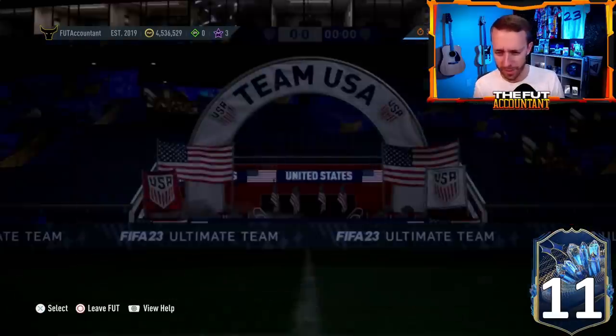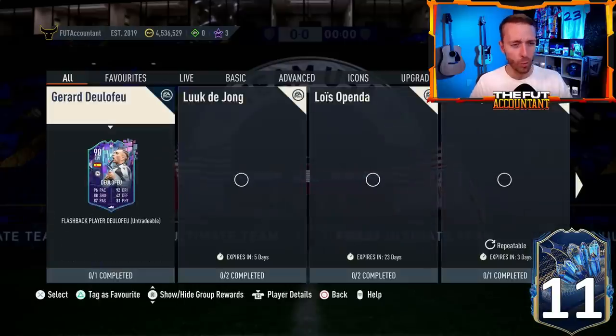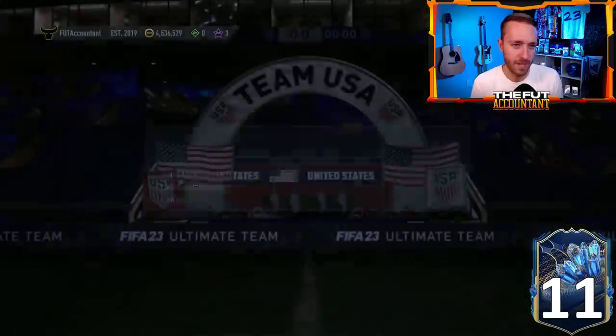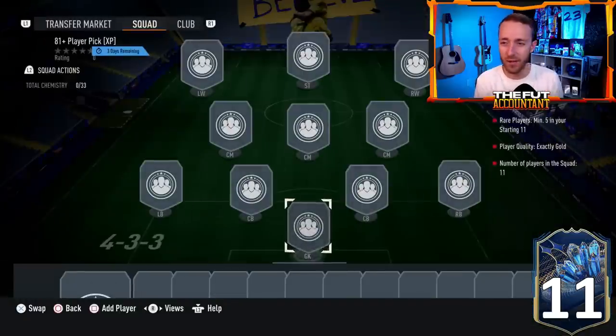Let's look back at yesterday's content overview. We got the player picks we knew were coming — the 81 plus player pick. Honestly, it's fine value: 5 rares, 11 golds. 10 golds versus 11 golds compared to last time — not that big of a difference. It costs about 7 to 8,000 coins to do.